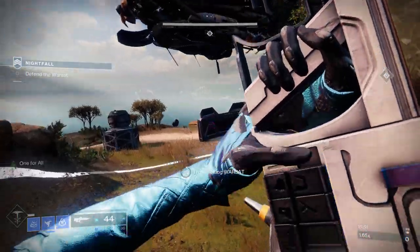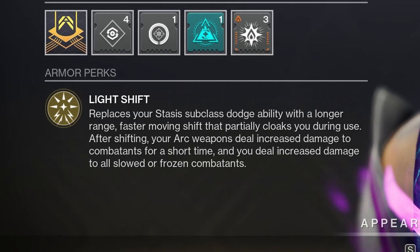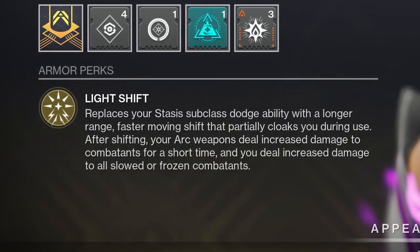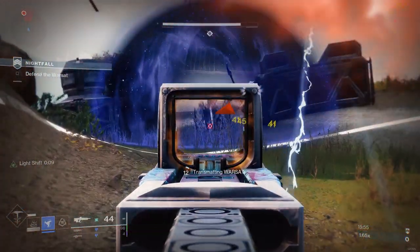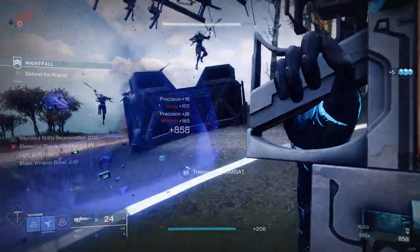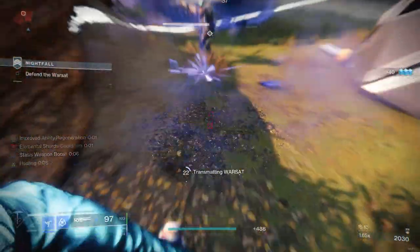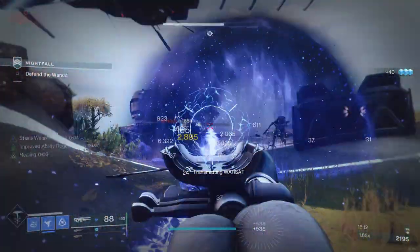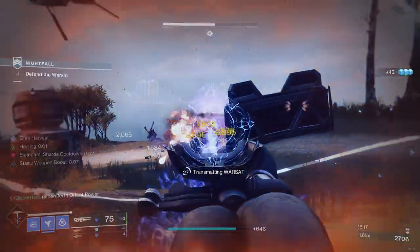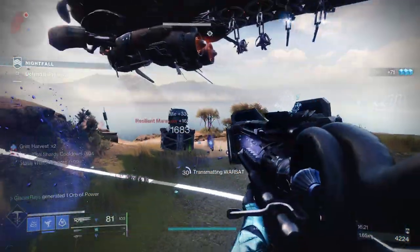To start the combat loop I throw a Duskfield, dodge to activate Light Shift from Mask of Bakris which provides a 10% damage bonus against slowed or frozen targets as well as a 10% bonus to arc weapons which applies to Insidious. Then I shatter the crystal, add clear with Insidious, and now I should have Font of Might up for a 25% damage bonus on stasis weapons and Well of Life for passive healing. Then I swap to Aegir's Scepter to continue add clear, and because frozen enemies will be shattering I'll be getting more stasis explosive kills to refresh Well of Life and Font of Might.